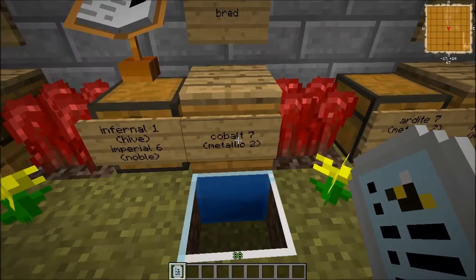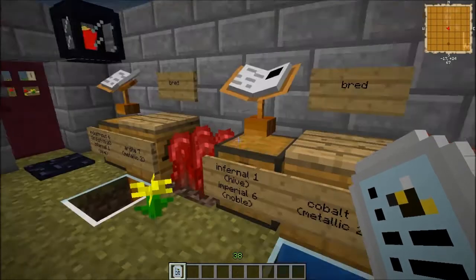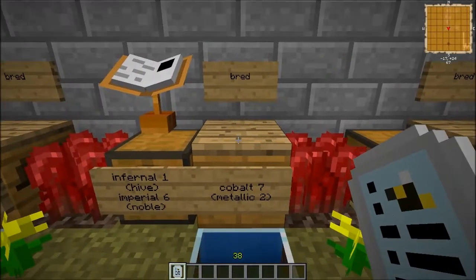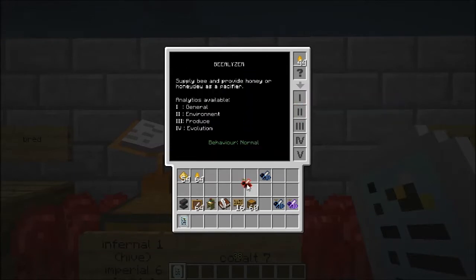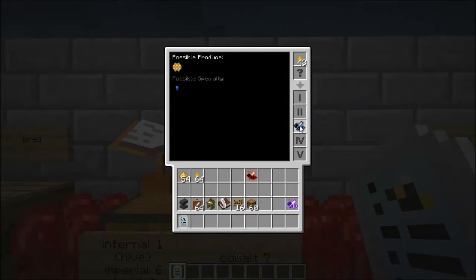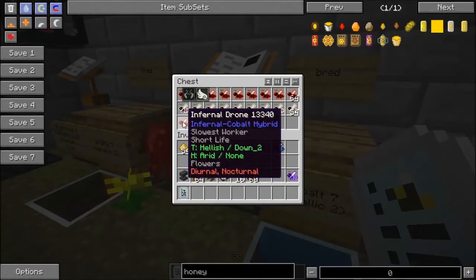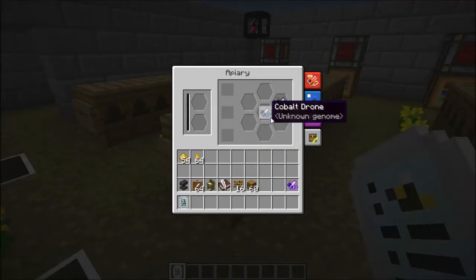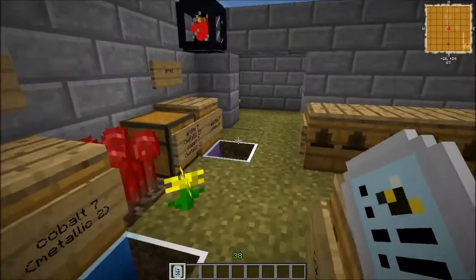Let's look at the Cobalt bee. You are going to need an Infernal bee again, and an Imperial bee from the Noble line — you can get there through the book or watch my Noble video. Let's grab the drone and princess to check age — two generations, that's not bad. This one looks close — it is a purebred bee! That's kind of magical. Looking at the output: one drone as expected, and there's some cobalt nuggets, no honeycomb this time.